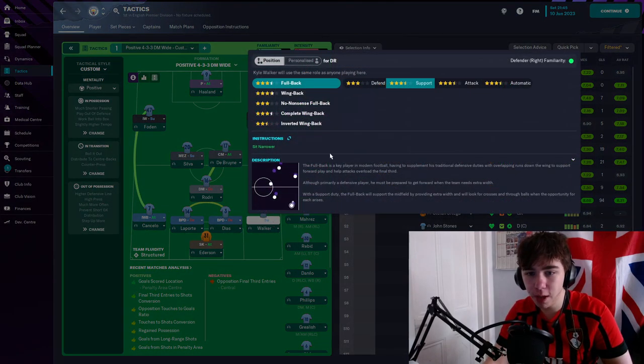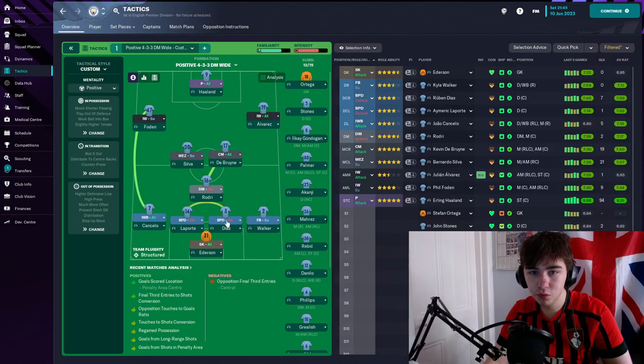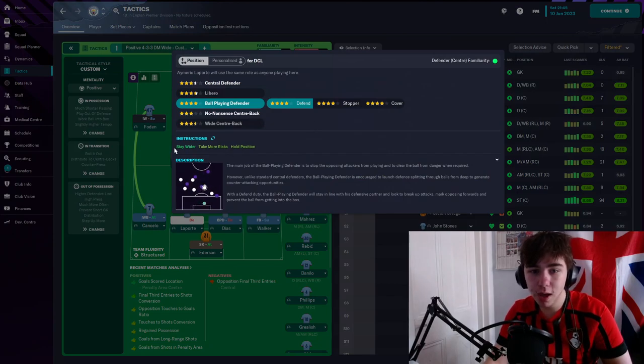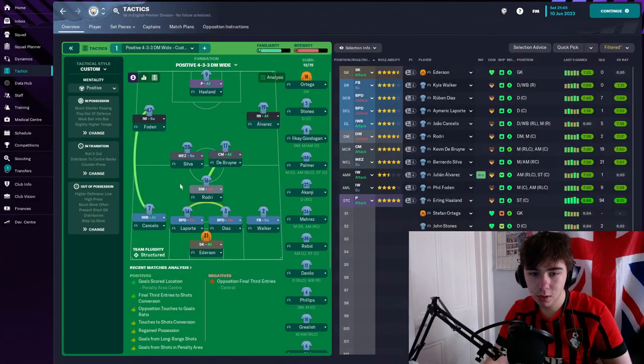At right back we've got a full back with the sit narrow instruction on. Right centre back we've got Ruben Diaz, just a standard ball-playing centre back. At left centre back we have a stay wider instruction on, because our left back is an inverted wing back on attack — and this at times almost forms a three at the back in possession.